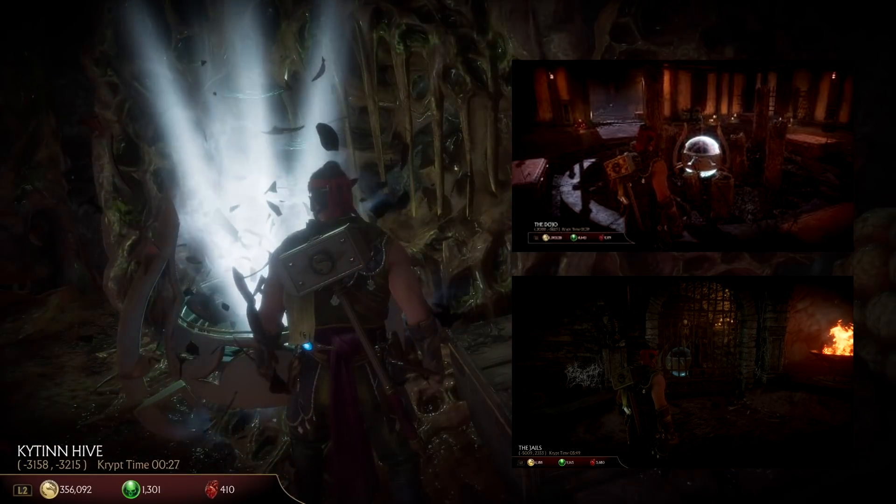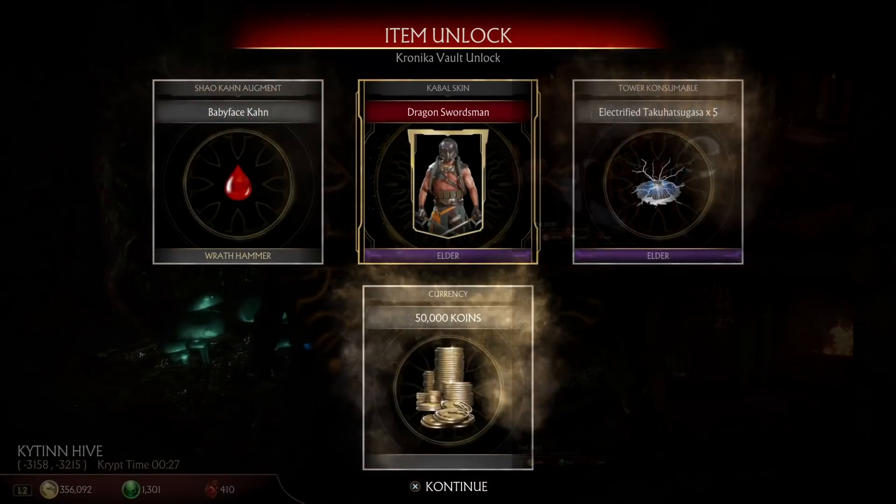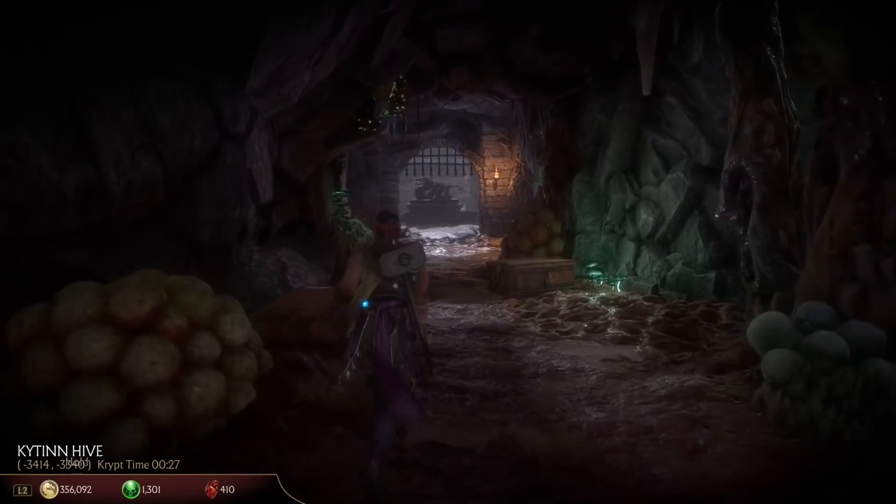That's pretty much just a quick rundown of the updates to the crypt. I think they're doing a great job and I'm glad they're fixing things. I'm going to get back to figuring out forge recipes. This is Nick at Autumn and thanks for watching.